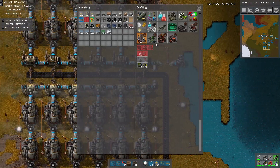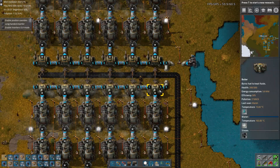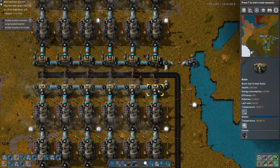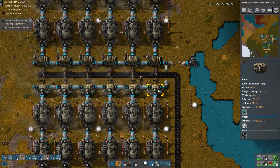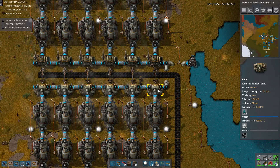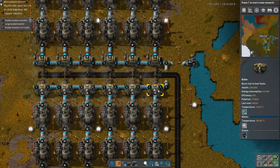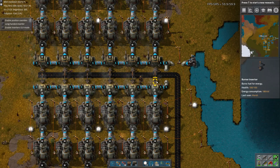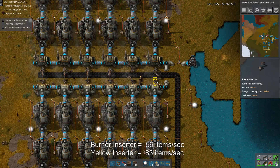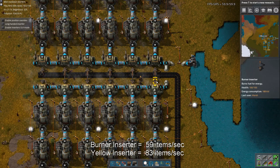The first step is to make some inserters. Why yellows? Well, if you do the quick math, each boiler consumes 3.6 megajoules per second in energy. Considering that each piece of carbon has 6 megajoules in it, that means we need to do 0.6 items per second into a boiler at full blast using carbon. I don't think a burner inserter is fast enough, but the yellow inserter is around 0.83 items per second — definitely fast enough.